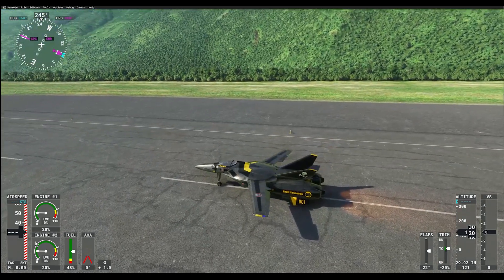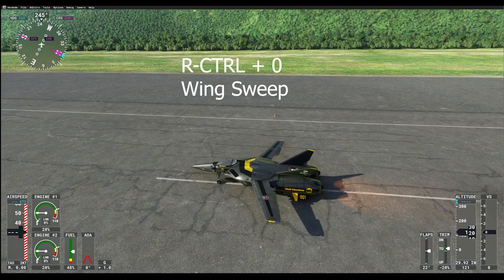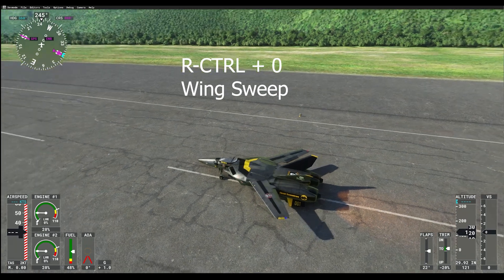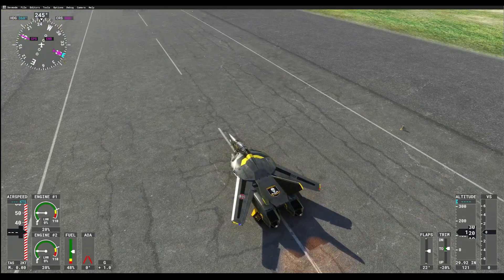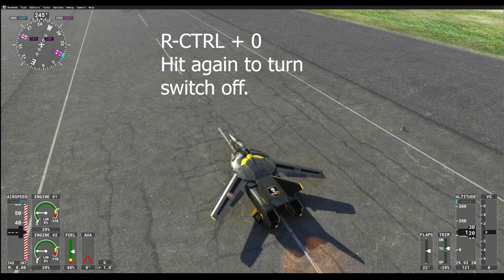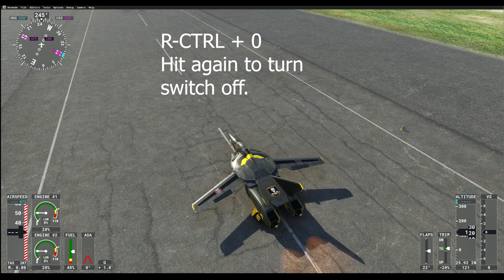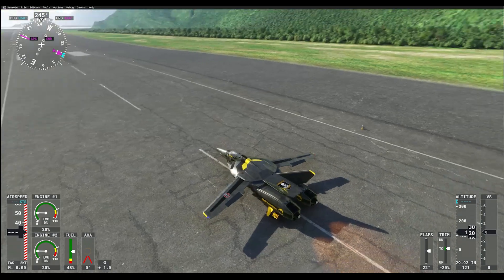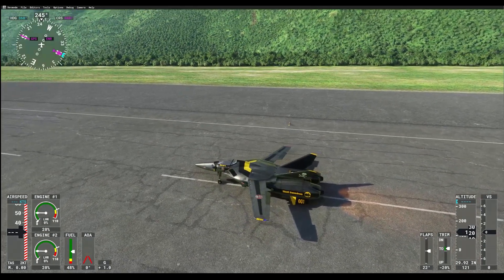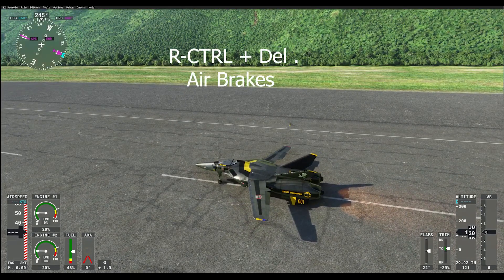These are my recommendations for a quick start, just getting everything to function and work properly. Everything I've set up is using right Control plus a number on the keypad and the surrounding buttons. So Control+0 is set up for my wing sweep — I also have this set up on my Xbox controller as the Y button. The next thing I have is the Control+Delete button, which is going to be the air brake system.